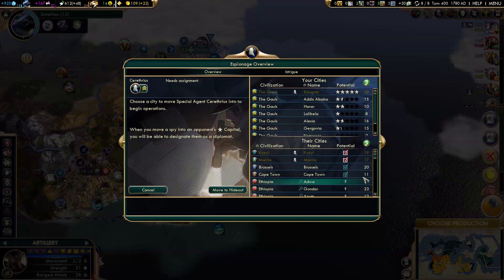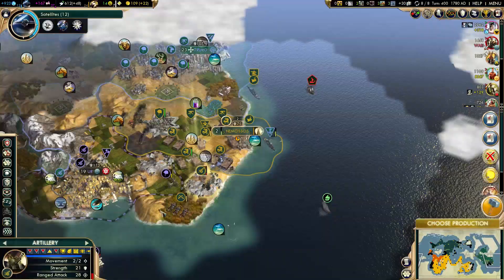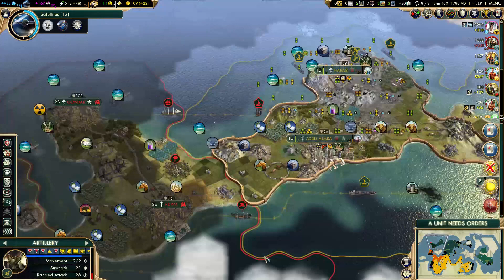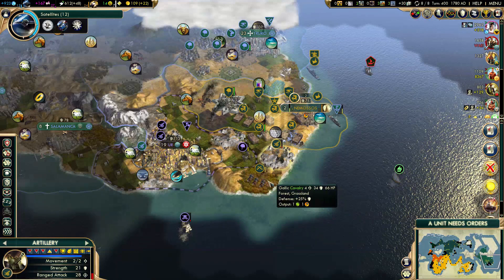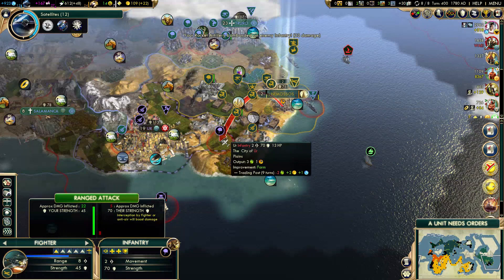That's an old spy. I should actually send him to Moscow — let's spy on Moscow. Maybe I'll get to steal a tech. Research lab — let's prioritize science. I almost lost that artillery right there because of the city-state. The city-state is going to be annoying — there's no way around that.